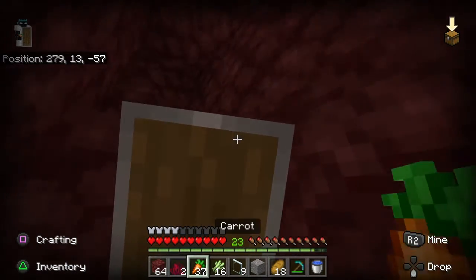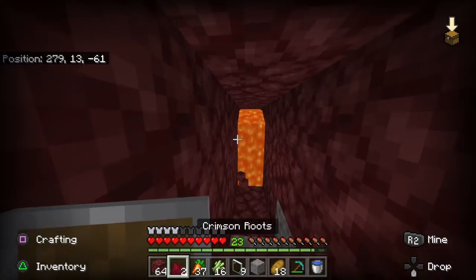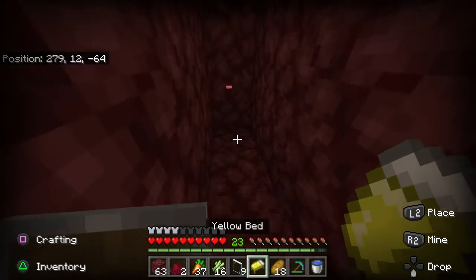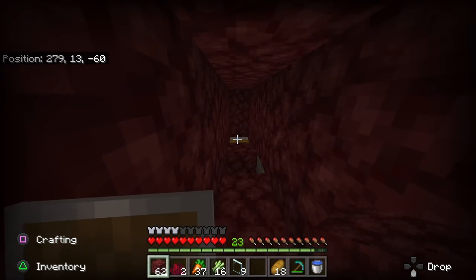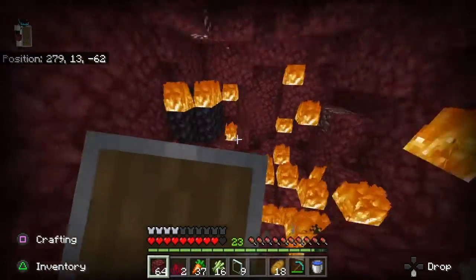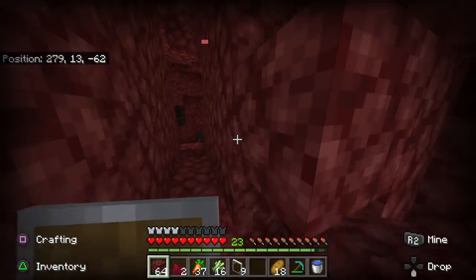Where did I come from again? I came from there, so there's probably gonna be lava over here. I need to be really careful — oh yeah, there we go, lava. Let's just block that up. Okay, a better place to do it — bed goes down, this goes there, and I stand far back. Come on, just let me... there we go. Where did the lava go? The lava disappeared!